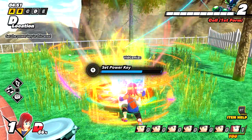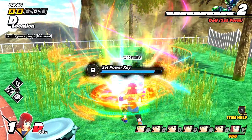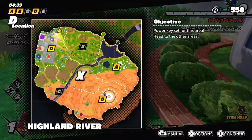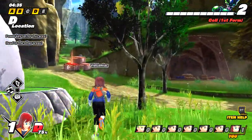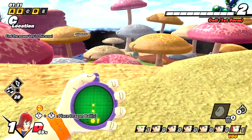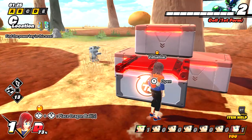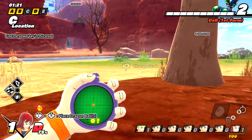However, in order to get these two particular achievements, we are going to need to be the ones that find and set two separate keys for two separate sectors. So once you take care of your first one, we're going to need to try to look for a second one. Finding the power radar as early as possible is going to be a big help so we don't have to fumble across random item boxes hoping to find keys.